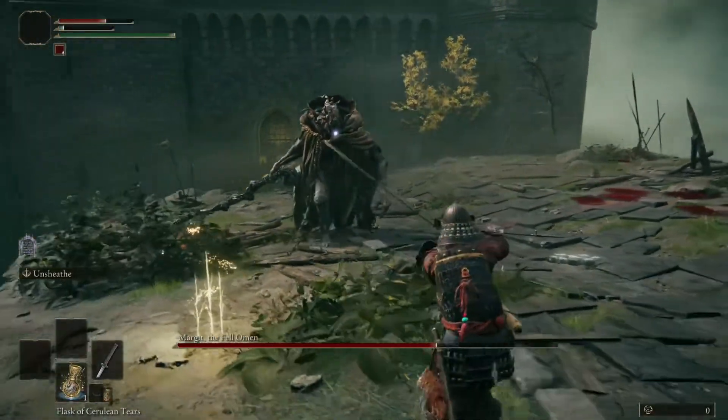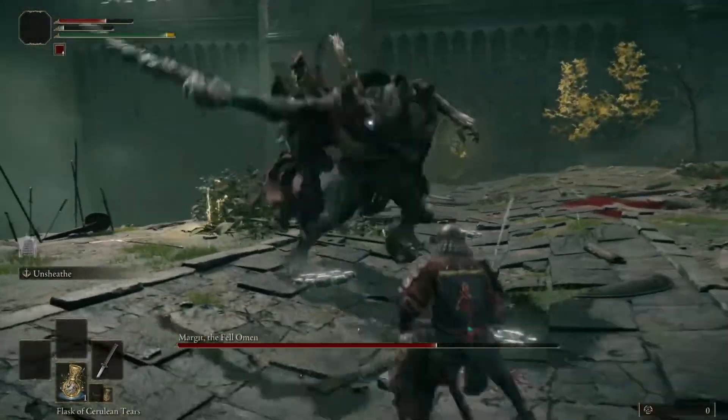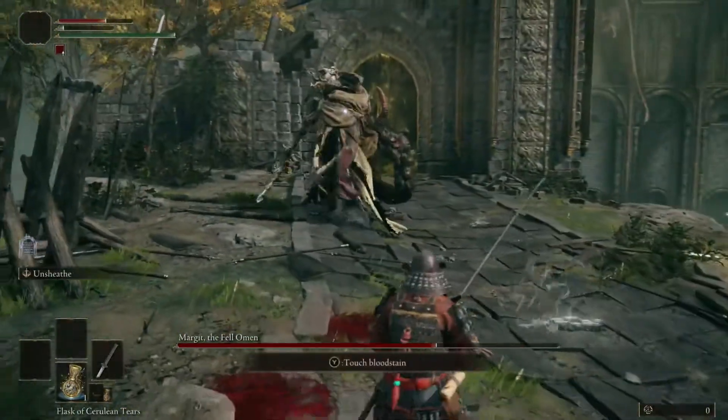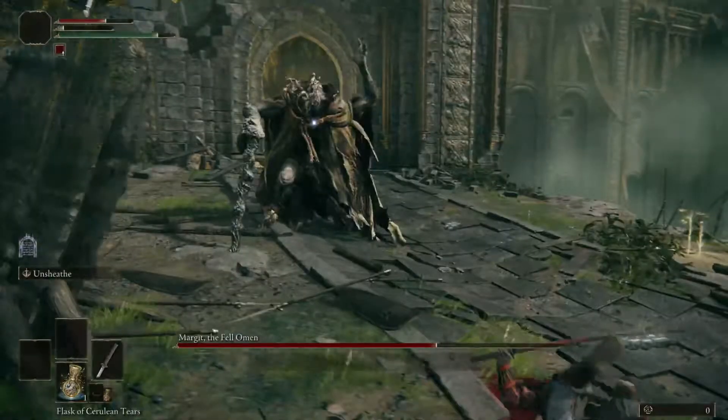Another way Margit will close the distance is he will throw that little holy dagger, and then jump towards you and lunge with a side swipe. Dodge the dagger, but be careful — you're going to want to resist spamming the dodge button, because your iframes will run out before he does the side swipe and he will hit and stagger you. So be ready to delay, then dodge.